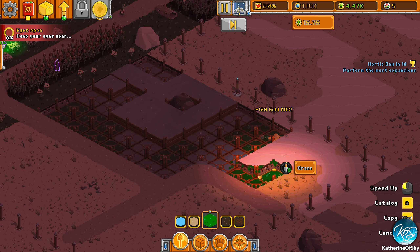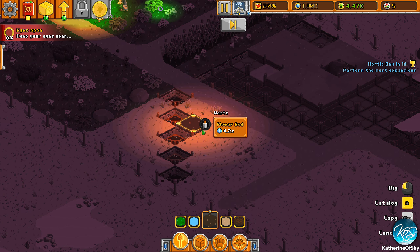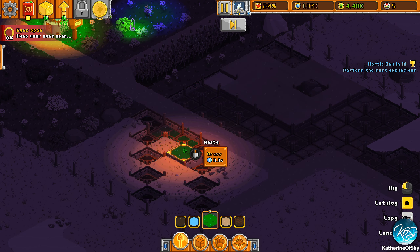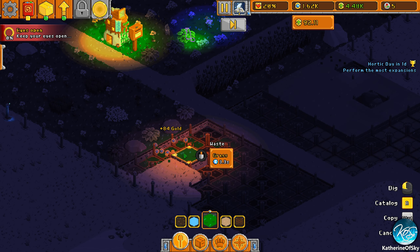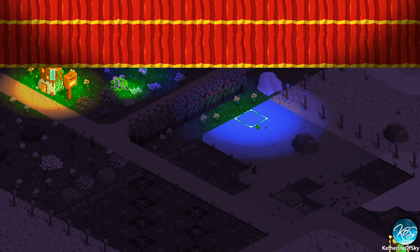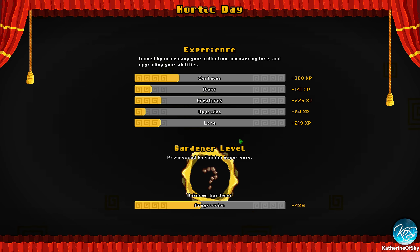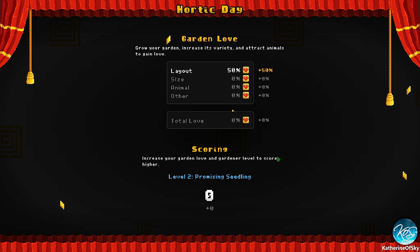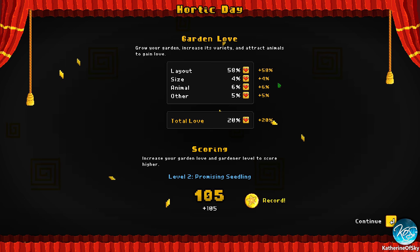Grass out here, grass over here, and maybe some flower beds — making an interesting little landscape. Let's go to the next day. We did get a couple of expansions! We got to the next level — Promising Seedling! Garden love nice. Layout 58%? We were at like 2% in the last video — what the heck! That's nuts.